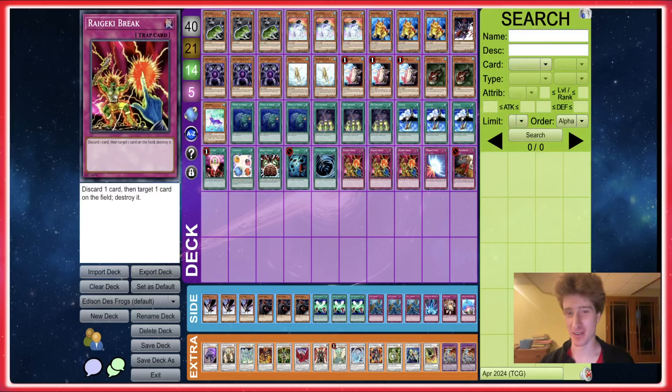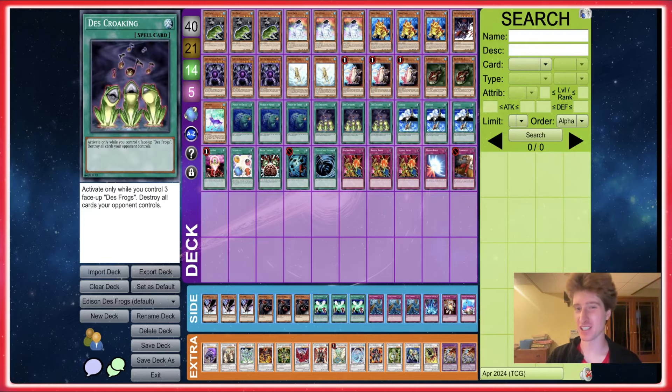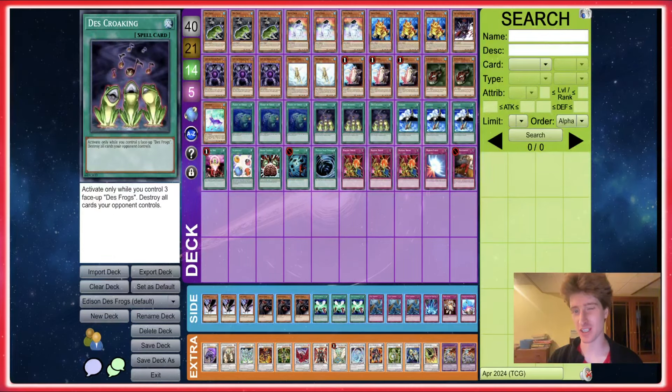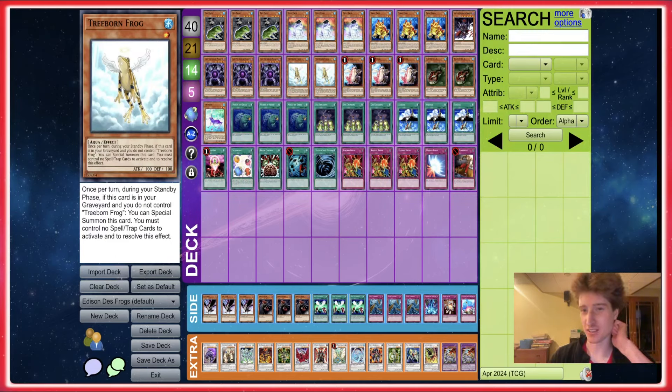We're gonna try to activate Des Croaking because I've never done it before, and it's been a while since I played a frog deck on the channel. I feel like there's probably a conceivable build of this that could be decent. The payoff is only kind of 'eh,' but activating Des Croaking is just a hell of a feeling. Cool thing is Dupe counts as Des Frog as well, which is neat. I probably should be playing Avarice instead of this Moray Salvage thing, because once the Des Frogs go to the graveyard you can't put them back. I built this pretty quick, didn't test it at all — I just went into some matches and played.